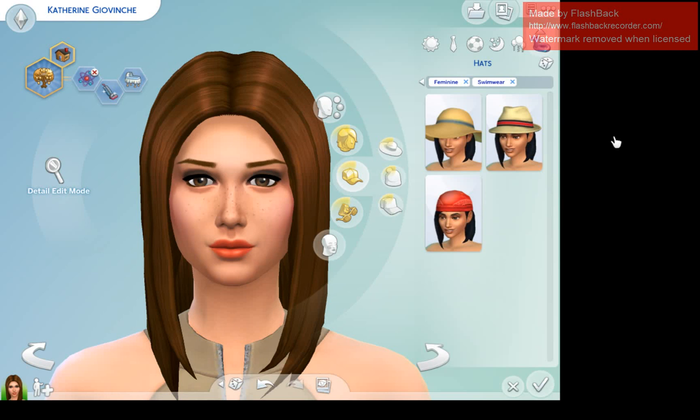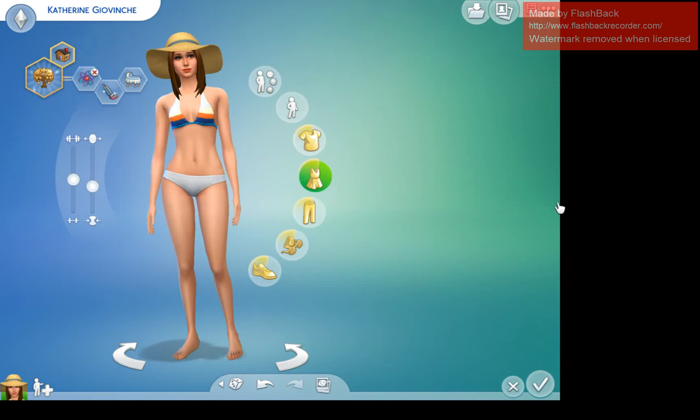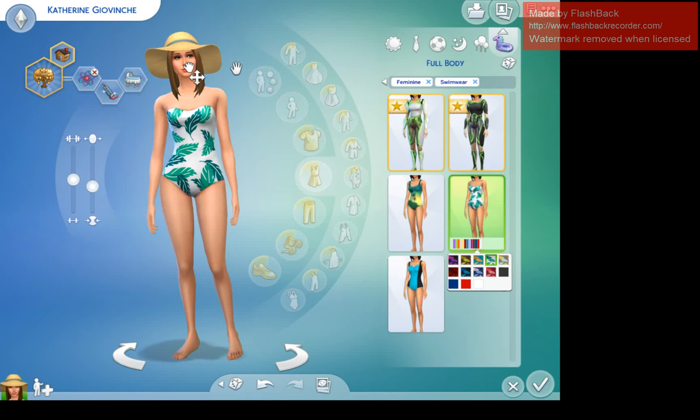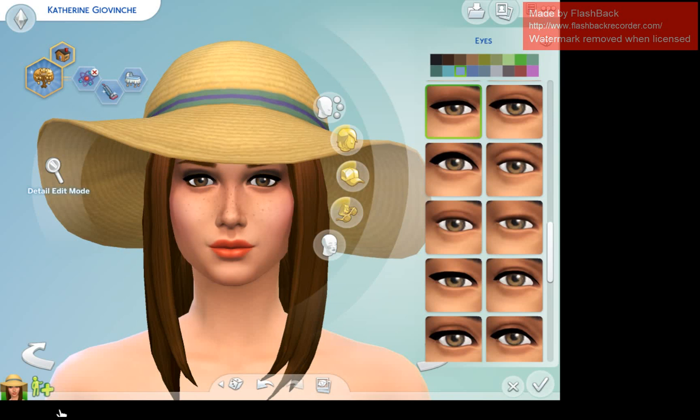For swimwear I'm going to give her a straw-style hat, kind of like a church hat, and a one-piece swimsuit in white and blue. I love the colors and the feather details on it. I definitely want her to have blue eyes so her kids can have blue eyes too — I just love the look of blue eyes with brown hair.